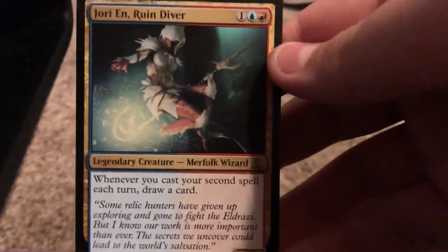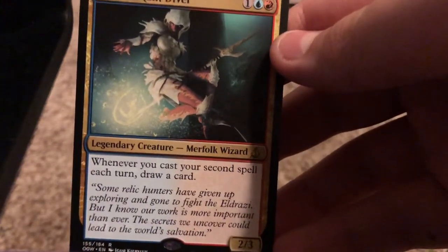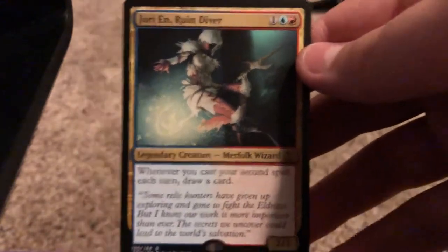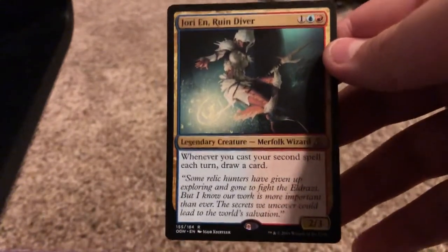And the rare is... Jori En, Ruin Diver — Merfolk. It's kind of bad. There's our rare. And here are our cards right here. It's not that bad, it's pretty good. I'd say that was a good pack.